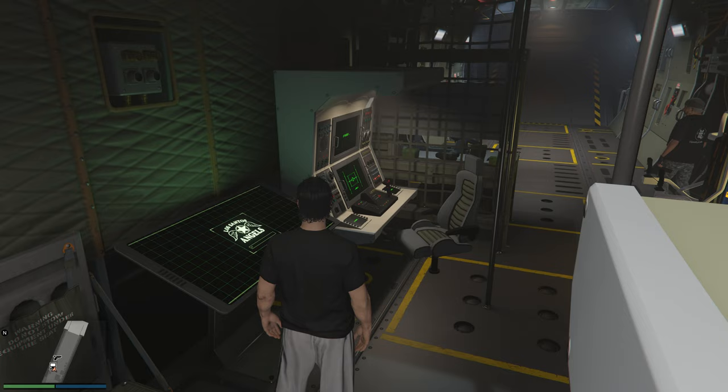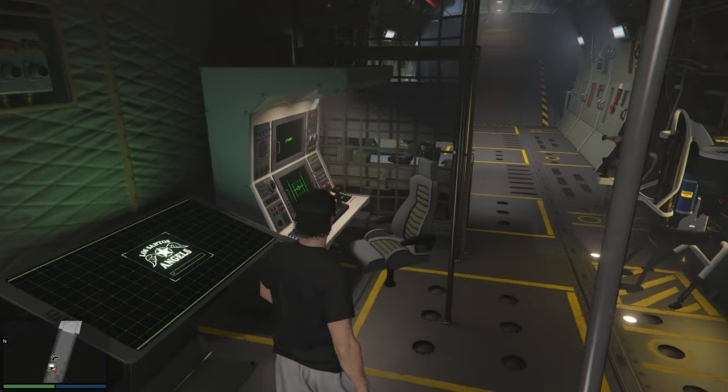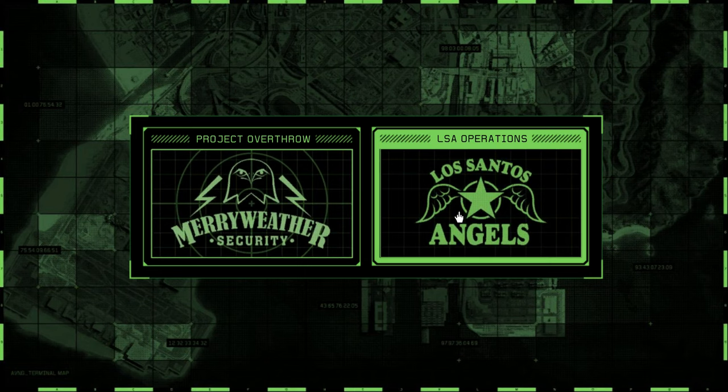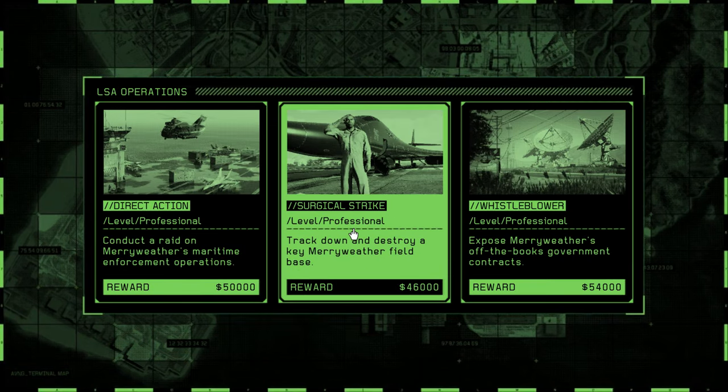First and foremost, you want to make your way to the adventure and then go to the screen where you'll be able to find the LSA operations. Inside of the screen, you want to select a mission called Surgical Strike.